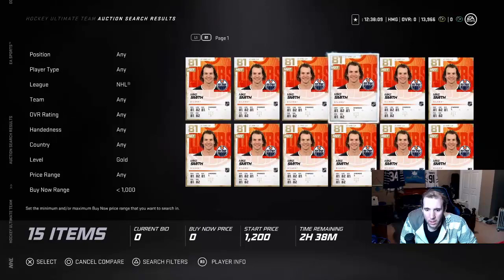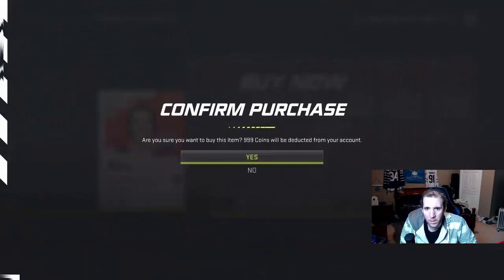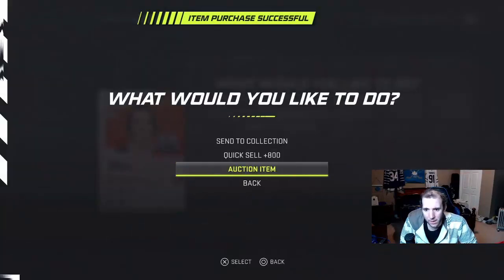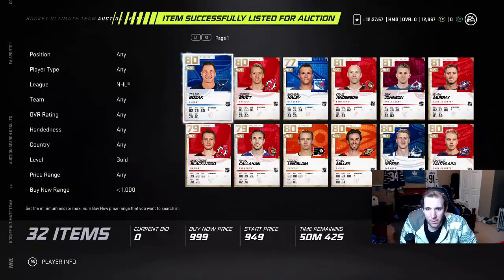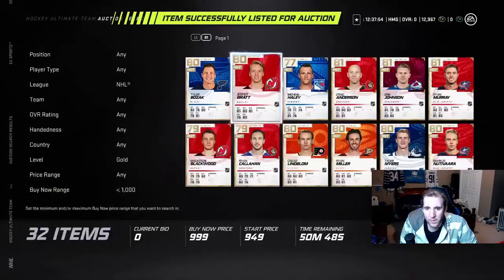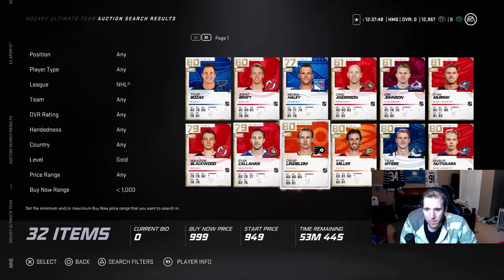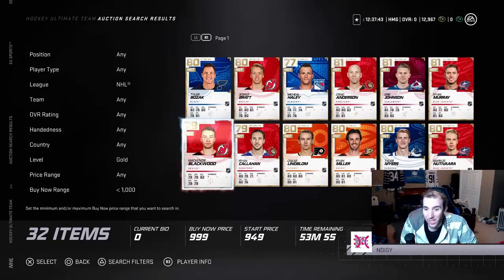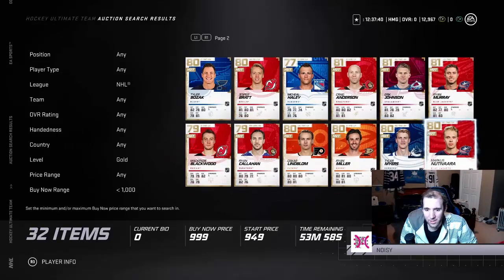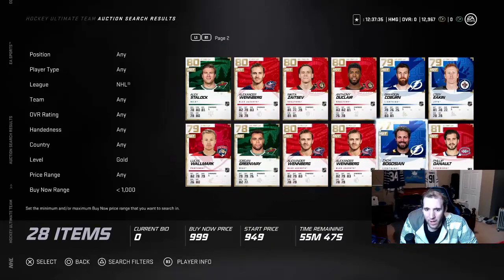There's a Mike Smith — somebody just threw him out because they're opening packs. They don't even know the value; they just want cards out. I'll take him and put him right back up. I guarantee he'll sell. As you can tell, all these people are opening packs right now — they're literally throwing cards up in the market not knowing the value of them.